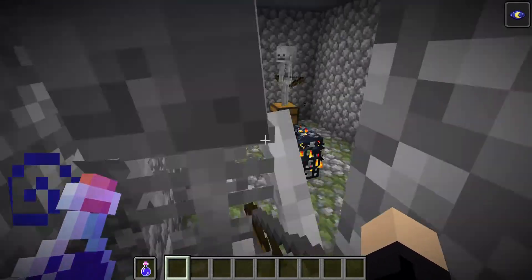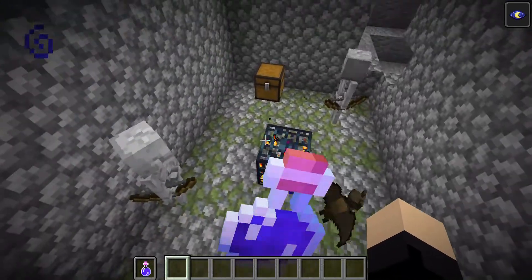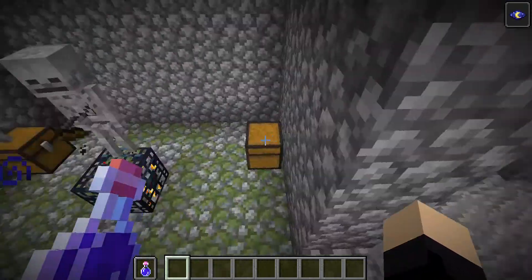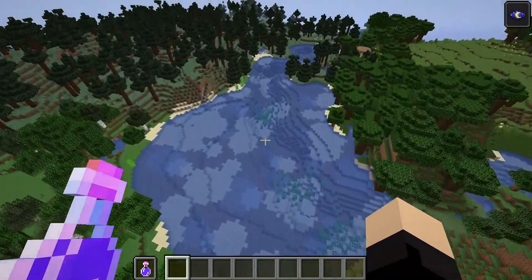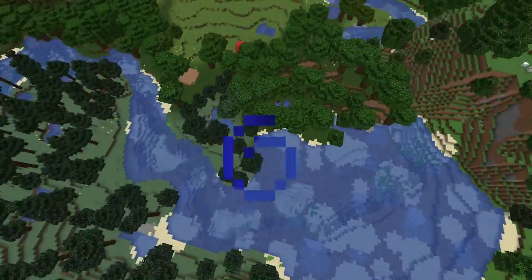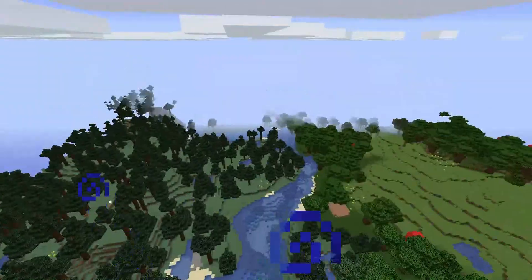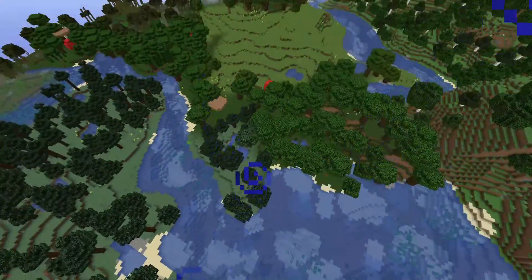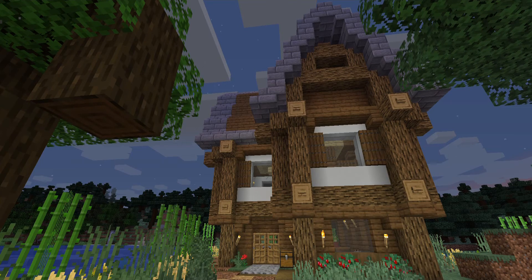That's all the stuff I have to show you in this part, so I'm just gonna give you an overview. This is the overview. Now I'm gonna hop into a bunch of pictures — they're kind of like the progression, not every single second but every single build. Here are the pictures: I'm gonna show you one picture of each build I made, then go through every picture I've taken of the world.